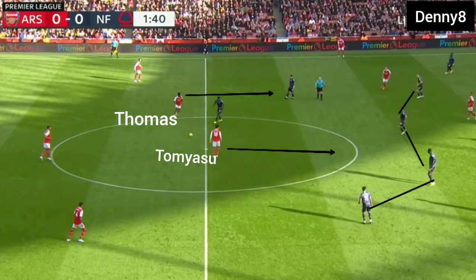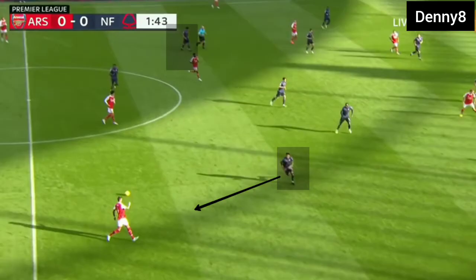Arsenal's pivots were unable to penetrate Nottingham's compact midfield, and Arsenal's pivot and defenders were forced to build the game from the wide zones. Nottingham's wingers were operating deep and narrow in the half space zone, meaning they had to cover a lot of distance when the ball reached Arsenal's wide backs. As a result, Arsenal's wide backs were able to receive the ball easily in the wide zone.